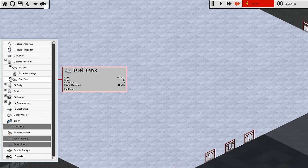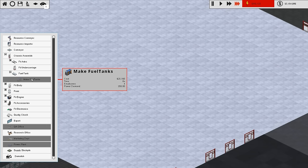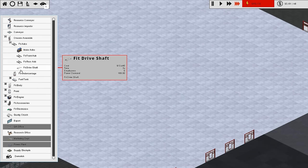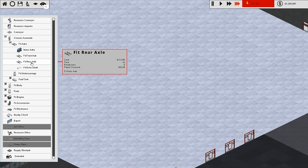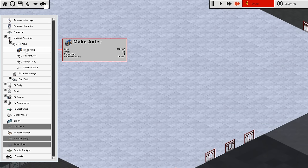We're going to drill down - you can see it doesn't say 'make fuel tank' like it should, it's bugged, so I can't make a fuel tank. But I can make the axle - you can say 'make axles'. It says: make axle, fit front axle, fit rear axle, fit drive shaft. Now the question is: do I want to make the axles in-house?